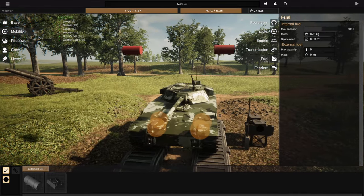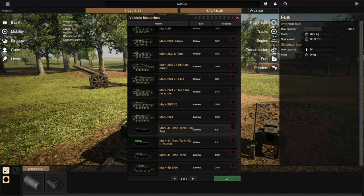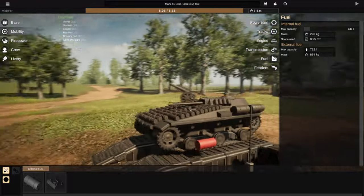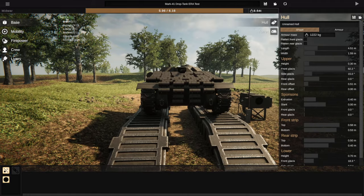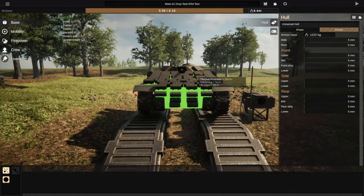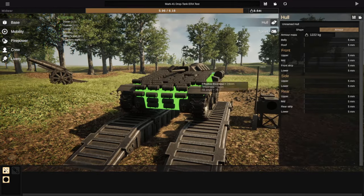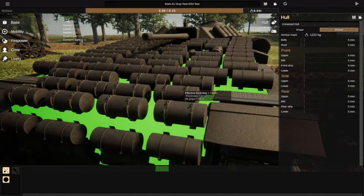What I found is if you load up one of my little test vehicles — this is the m41 drop tank, meant to be an extremely light tank — the base armor is essentially non-existent: 28 millimeters anywhere, and the only reason it has that thickness is because it's sloped.